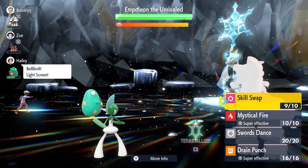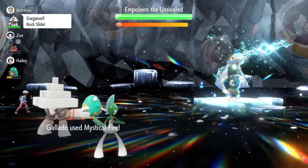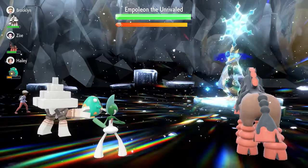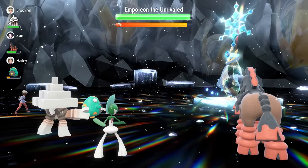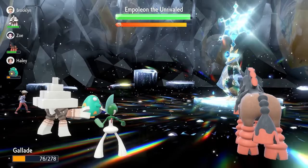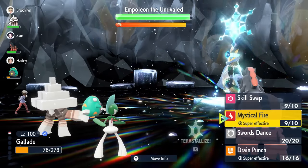Next turn, lock in with Mystical Fire. If you've got a Belly Drummer as a partnering Pokemon it's a great S-tier option — it will set up Light Screen, meaning you're able to take attacks even better. The nice thing about Mystical Fire is it reduces the Special Attack on Empoleon by one stage every time you use it.